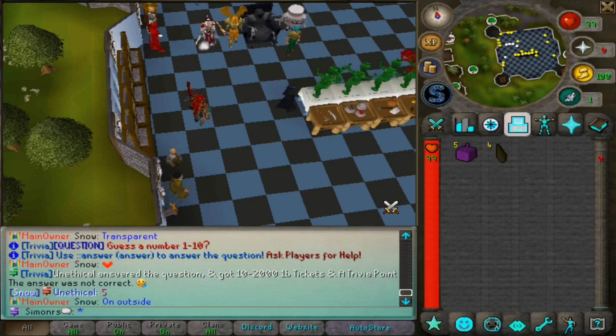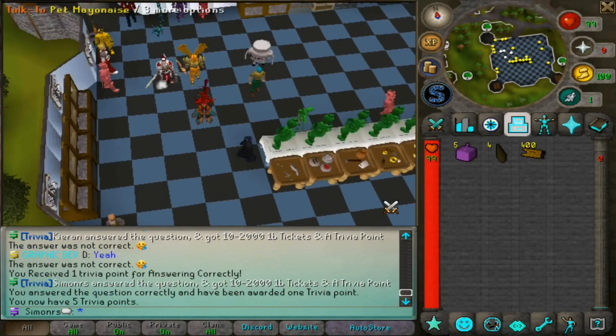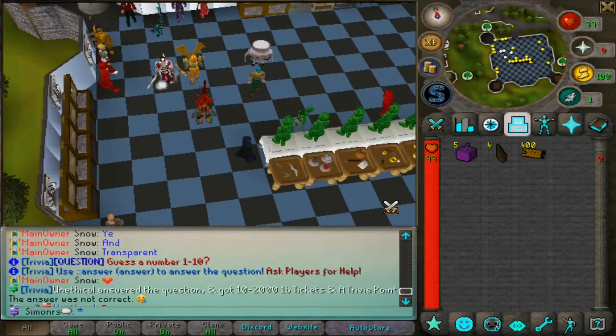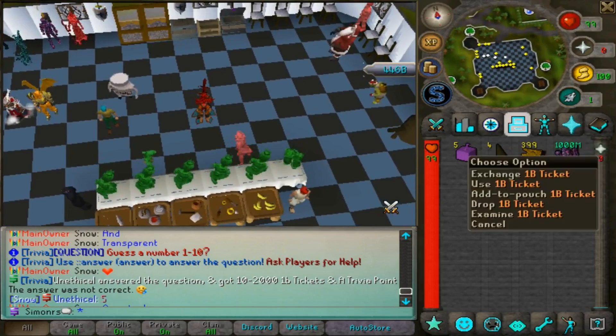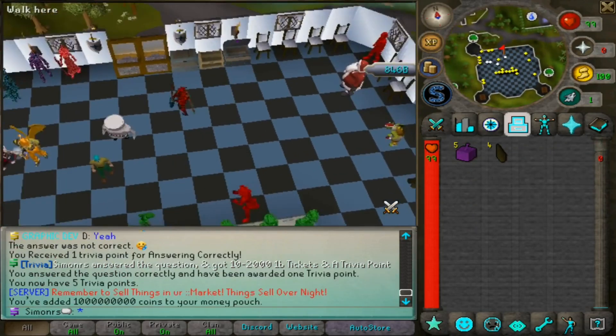A live trivia popped up — guess a number from one to ten. Someone already answered and the answer was five. I got fifth place and won 400 bill in tickets — that's an insane amount! I also got one trivia point. First place gets a lot of trivia points and two trill in cash. With just that 400 bill in tickets I can already buy a huge upgrade on my gear — that's how you can easily make money here.